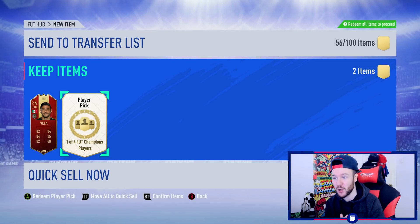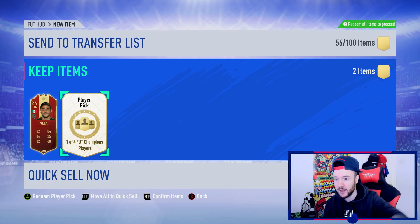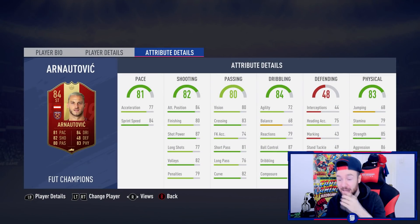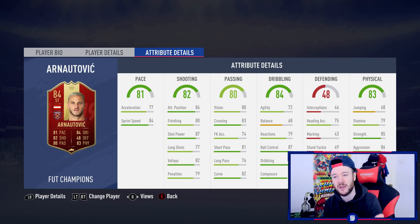We still have those 100k packs to open but this is the final chance for the account to be blessed with an Alisson, van Dijk, or James Rodriguez. Here we go — Mandzukic! That's not the end of the world, actually a pretty nice pull. Six foot four, four star four star — he could be a good super sub or even start. I don't really have a Premier League side to fit him, but off the bench he'd change the dynamic. A lot of people were liking his non-inform. Happy with that.